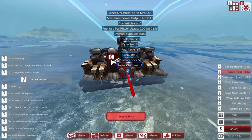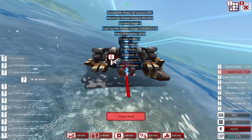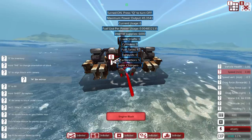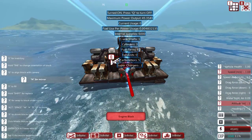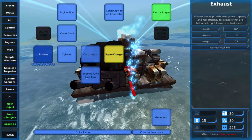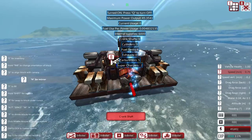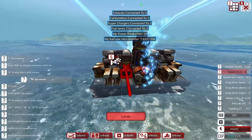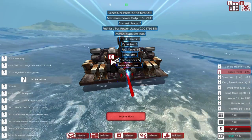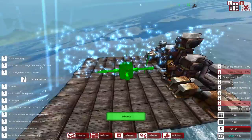45 power output. Our fuel use per power usage is 0.004, or 0.005 if you round up. This lets you know you're doing everything right. Once you've hooked up parts of the engine, when you mouse over the engine block, you should see statistics showing all the parts you've connected — we only have one crankshaft, three cylinders, six fuel tanks. We could also place an exhaust: what an exhaust does is provide extra power capacity and fuel efficiency to cylinders. You can see we've got more power, but our fuel use per power usage went down — we gained more fuel efficiency, which means we don't need to keep as much fuel on our craft.